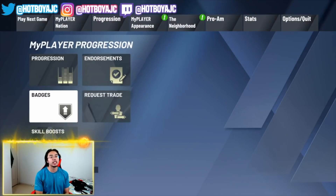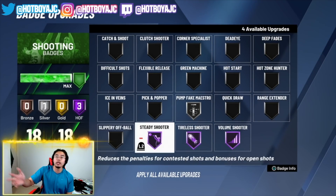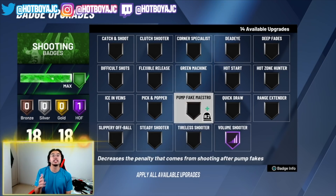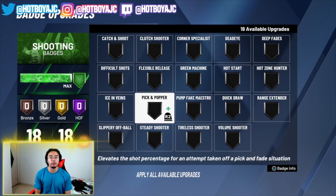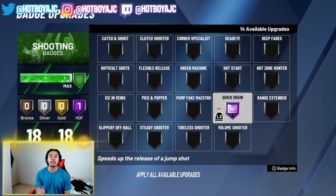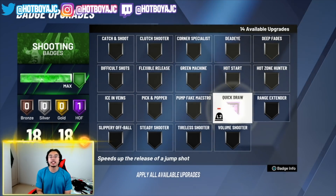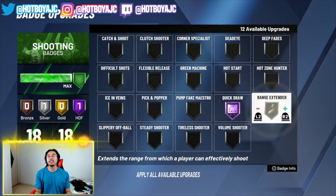We're going to start off with badges because that is where it's most important. This is not only a jump shot for someone with 20 or 30 badges — this even works for people that only have five to six badges. The first badge is definitely Quick Draw. If you can get it to Hall of Fame, get it to Hall of Fame. If you can get it on Gold, get it on Gold. This is a fast jump shot and you do get a boost when it's on Hall of Fame.